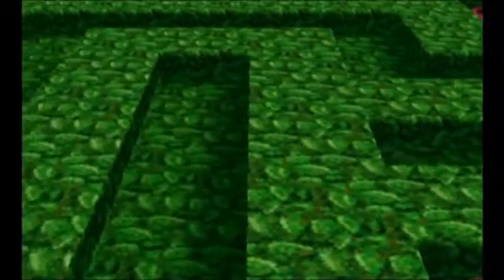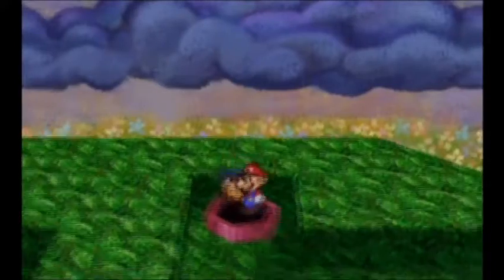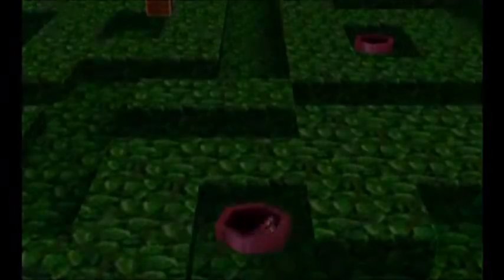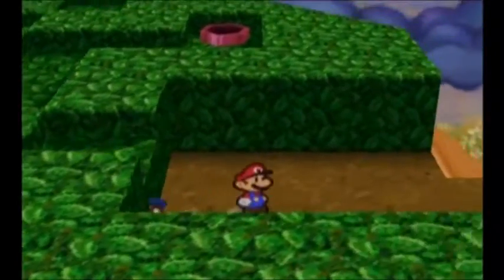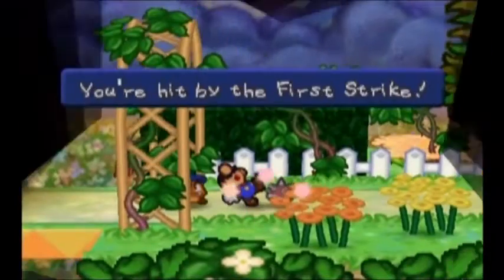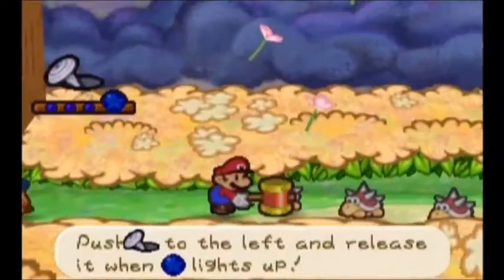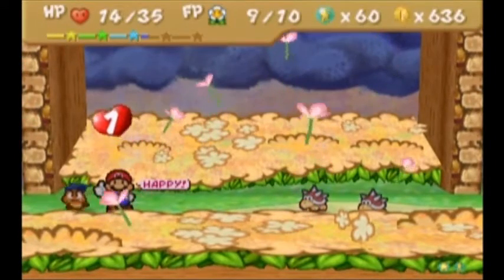And now we have to solve this maze in reverse. I think I can do this — my memory is good enough. Yep! There we go. Exit! Mario! There we go, we made it through! Hooray! Oh, we got hit by a first strike. Not hooray! At least Goombario can tattle these enemies — that'll help. Spineys — lots of defense.